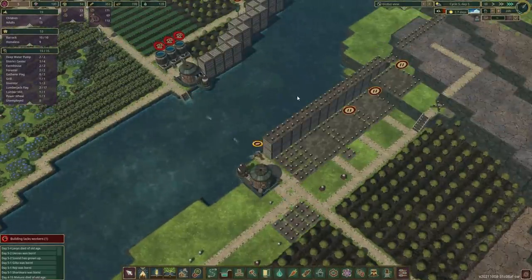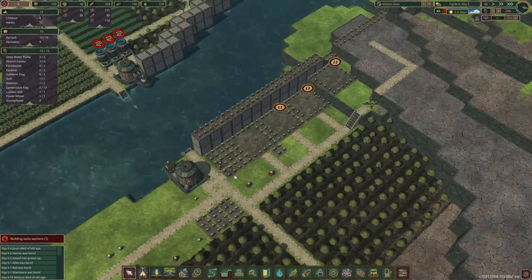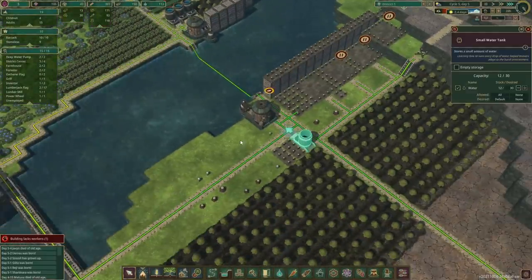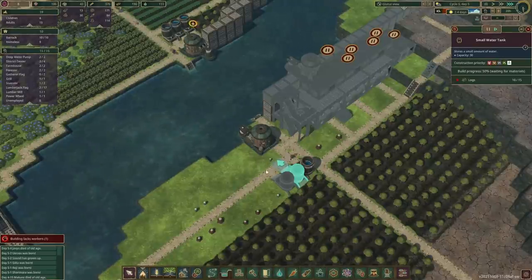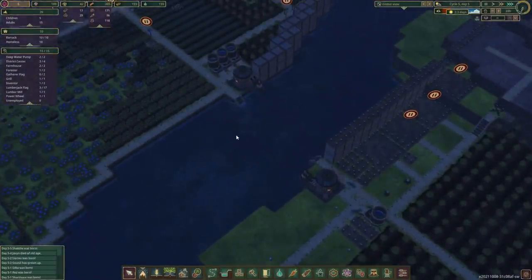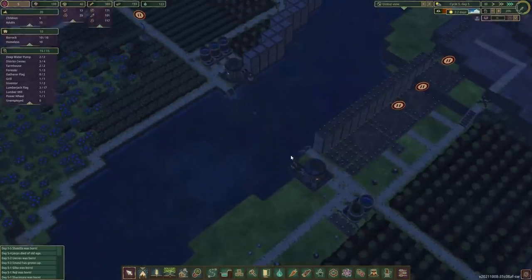If the drought's going to be longer than eight days, we should be able to store just enough water to get by and then carry on with our reservoir project. One of them is complete — that is fantastic, now they can start filling them up straight away. The second one isn't too far behind. The forester is done so we can reallocate him. Let's also slow down our population boost here just a little bit.